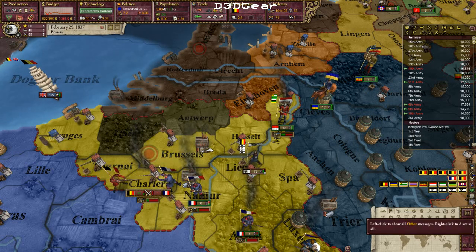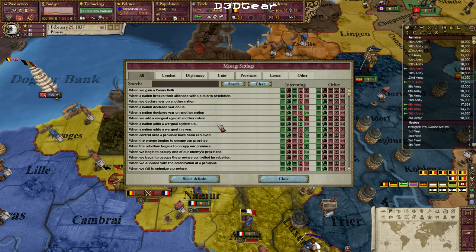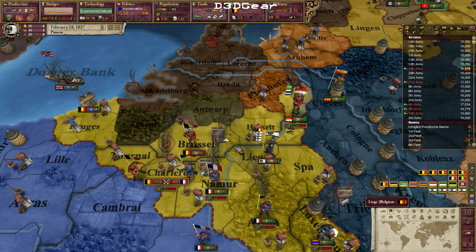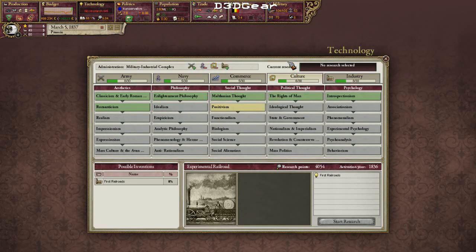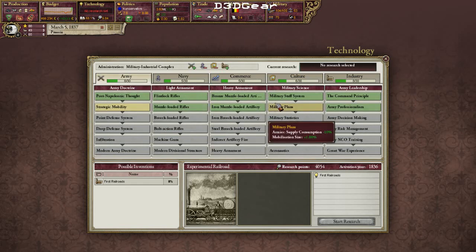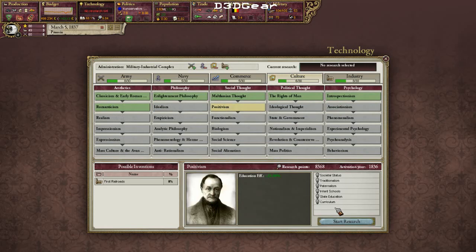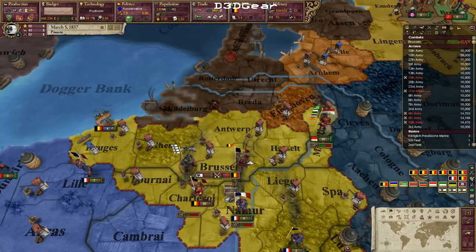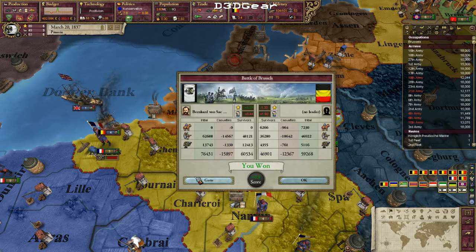Now I have a point of war score, so Britain might intervene. I'm chasing the Belgian army around. I just finished the experimental railroads research — very good. I can now have more army attack, or I can go for education efficiency early on, which really helps get that low literacy. I'm focusing on just brute-forcing through Belgium to take down their armies.